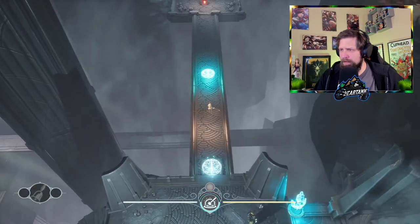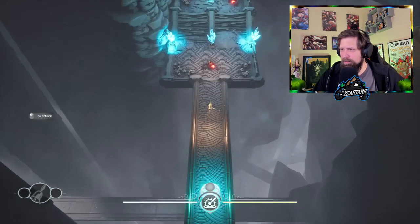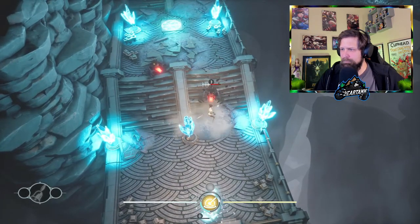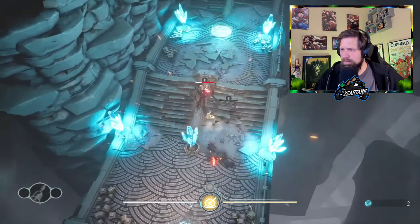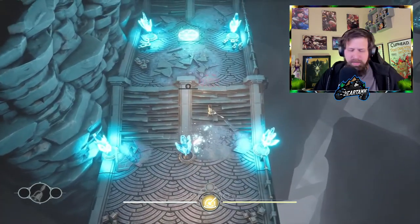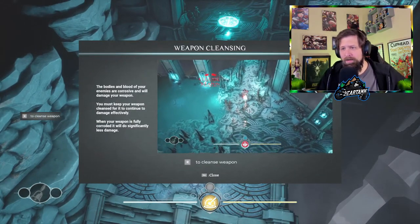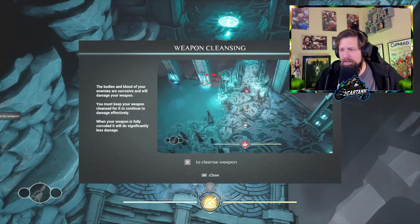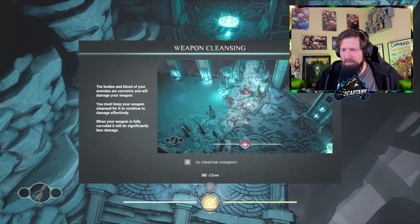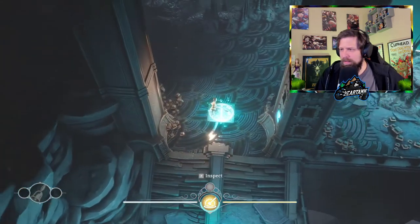It looks like we might be able to parry. This is our first enemy of the game — with the hammer, big wide-range attack there. The bodies and blood of your enemies are corrosive and will damage your weapon. That's a nice little twist there — just keep your weapon cleansed for it to continue to damage effectively. It cleanses and then wipes it off.